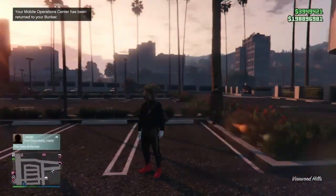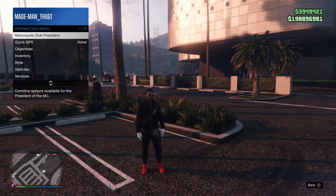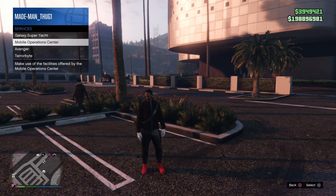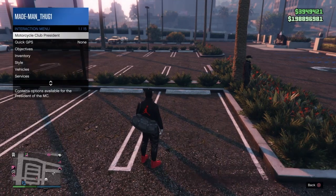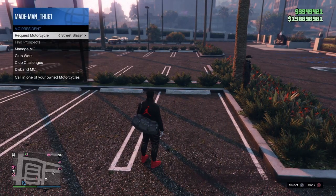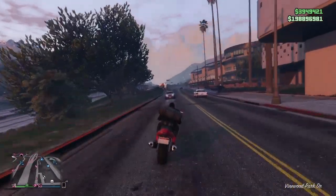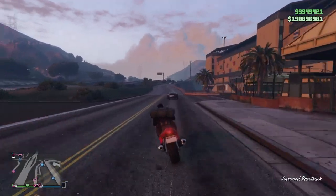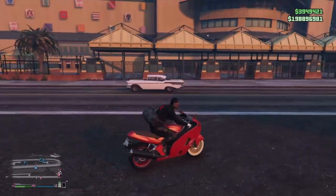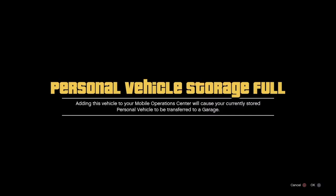We just left the job — our MOC despawned but our special vehicle is still in the rear of it. Now we'll go and request our MOC and get our Mobile Operation Center right here. Then we're gonna request that same exact bike through our Motorcycle Club menu — that's the bike we got glitched out in originally. We will not lose this bike.